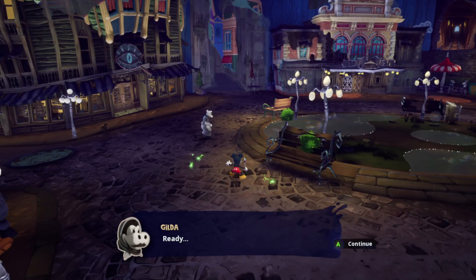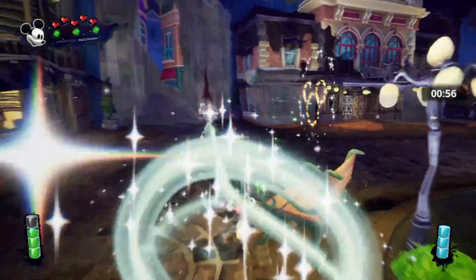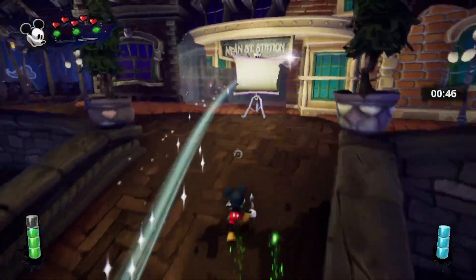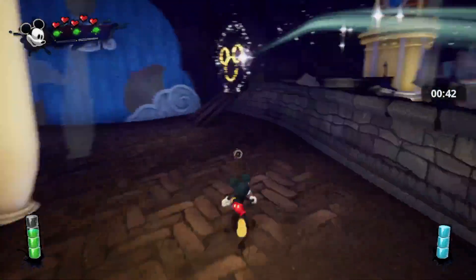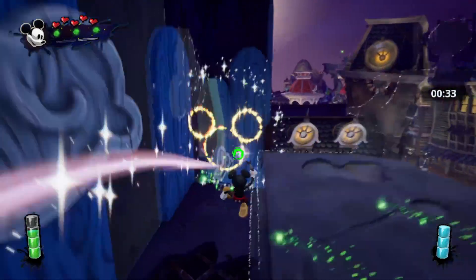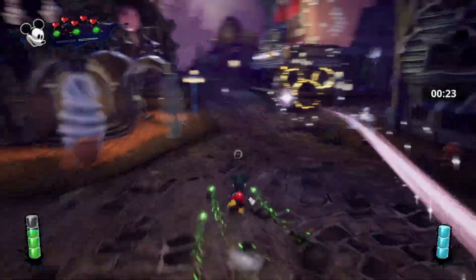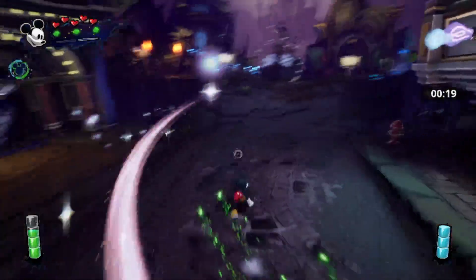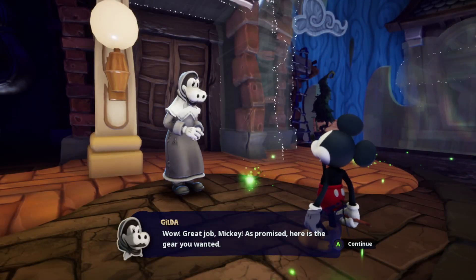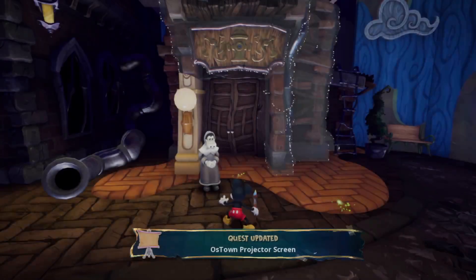'The rules are simple — follow the guardian and reach the checkered flag before the clock runs out. Do you wanna give my time trial race a try?' Let's go! I have a feeling this will be a long race since it gave us a minute. Oh my gosh, I almost fell! There we go — finished! 'Wow, great job Mickey! As promised, here's the gear you wanted.' Now let's go talk to Horace at the detective agency.